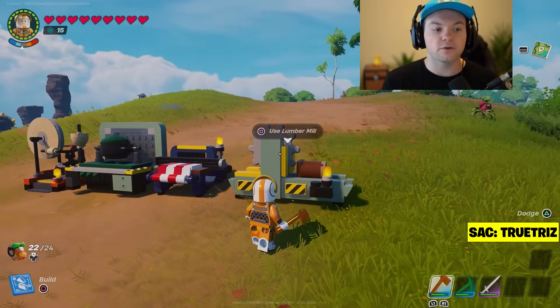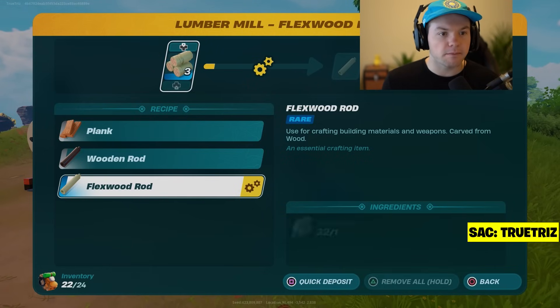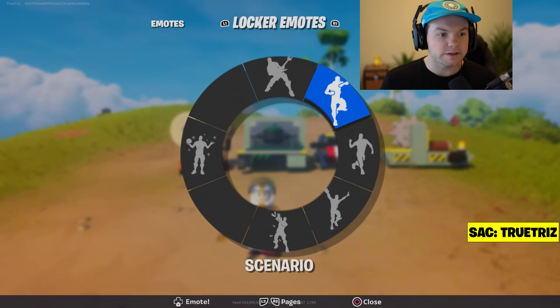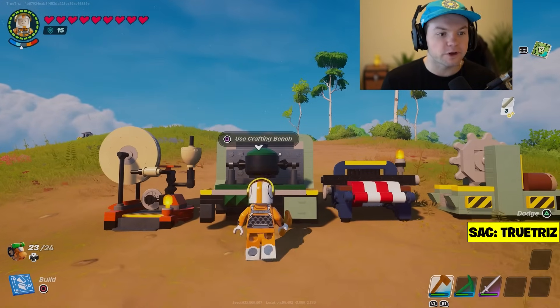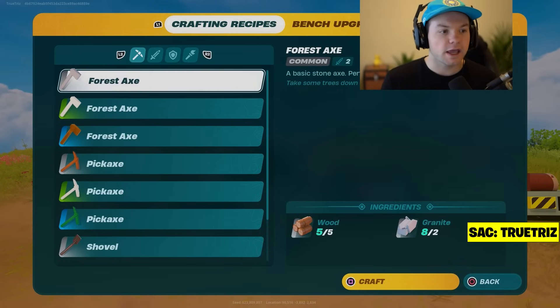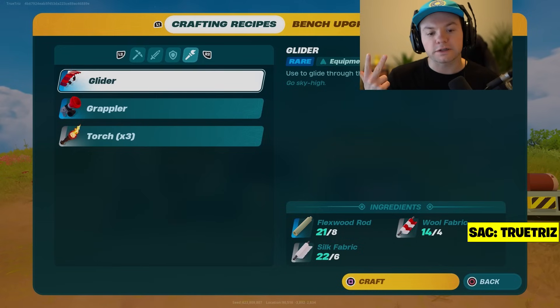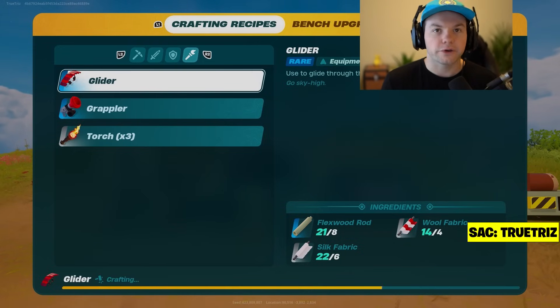There's one last thing to make: go to your lumber mill and craft flex wood rods. I have a full tutorial on my channel for that too. Once you have your flex wood rods, you're ready to go. Head back to the crafting bench, go all the way to the right where the torches are, and you'll see the glider. You'll need flex wood rods, silk fabric, and wool fabric — craft it and your glider is ready.